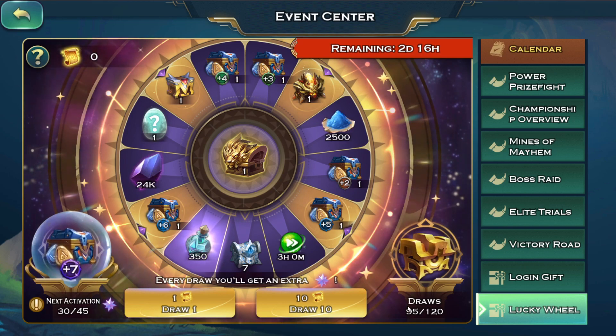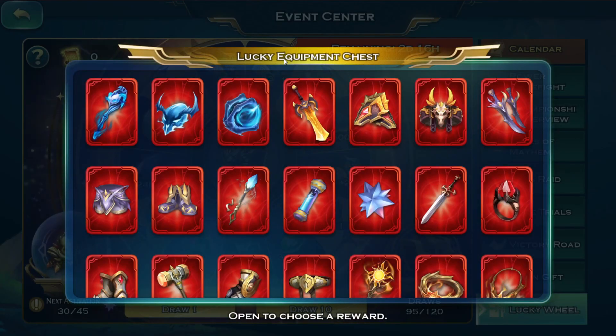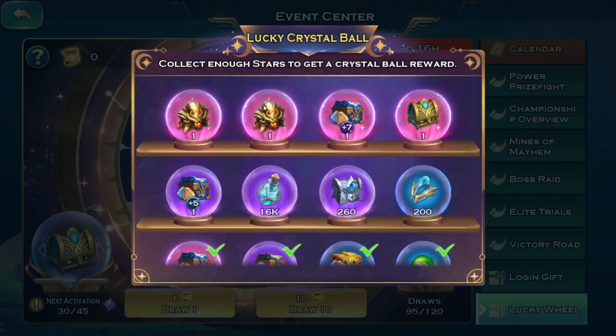I'm gonna do like 25 more pulls, so I'm gonna have 1 activation, and I suppose a chance for a bit more. The thing that I want the most is to get the lucky equipment box, and to get a lucky equipment box from this as well — or either this, or these two, and I would be friggin' golden.